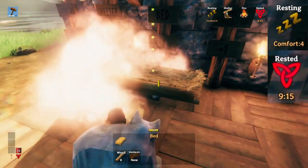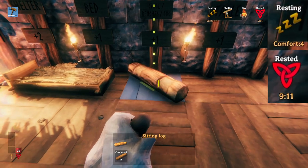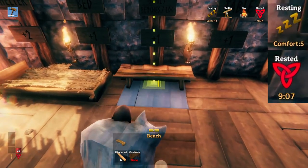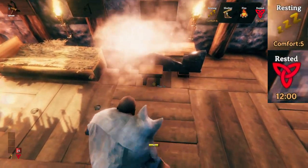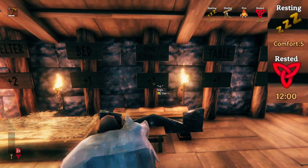We start off with our basic bed giving us plus one, and then we move on to our stools or benches. Singularly or together these will give plus one, but they won't stack — so placing all of them down will not give you full comfort; just one of them by itself gives you that plus one.